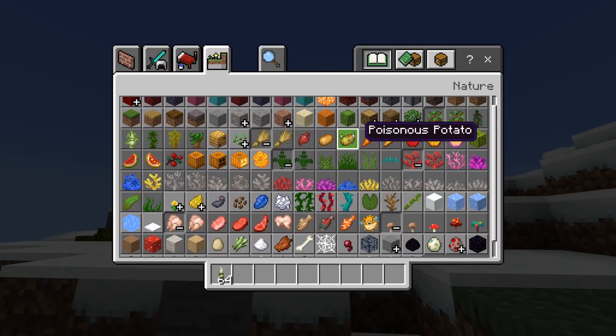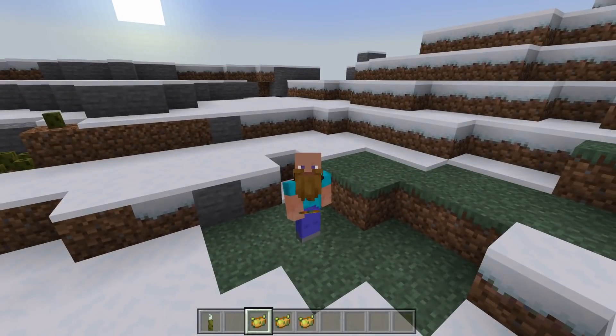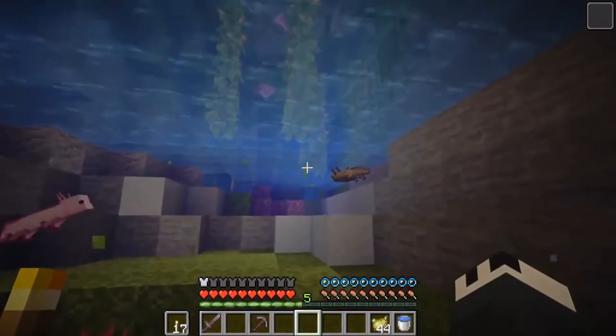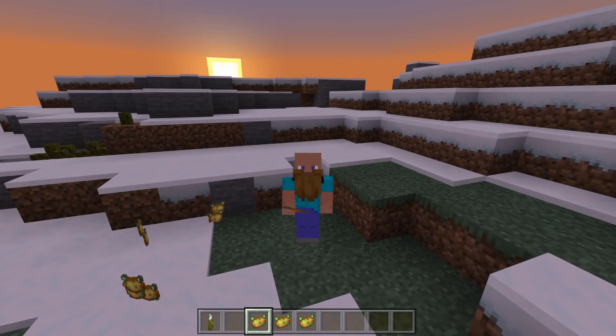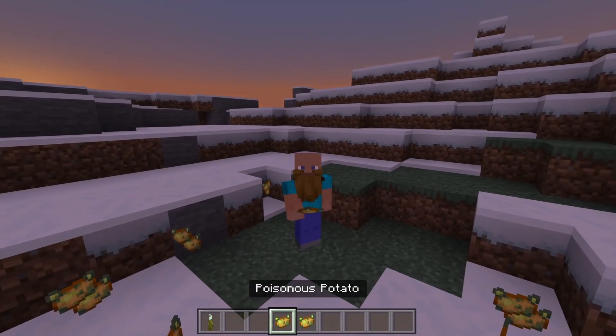Not many people would have seen this one, but poisonous potatoes actually got a feature in Minecraft Live. I'm fairly certain no one's seen this and they didn't speak about it. Poisonous potatoes have got no purpose in the game - I have never used them. In fact I'm fairly certain a lot of people just generally forget about these. I didn't even know they existed until I seen them in the inventory when they were swimming around getting the axolotls. Maybe that is going to be a use for poisonous potatoes - maybe it's axolotl food. Either way, I'm fairly confident it could be axolotl food.